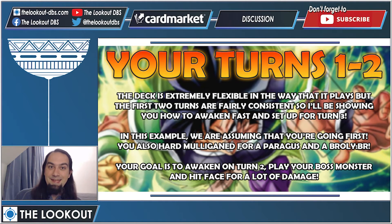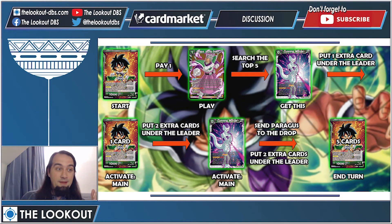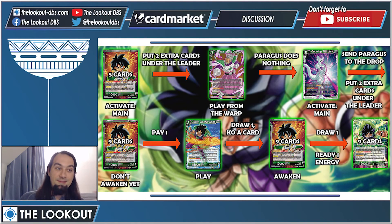Turn one: put an energy, pay one, play Paragus — search top five for an extra card, grab Cunning Murder if it isn't in your starting hand. Paragus puts one extra card under the leader — mark it. Then Activate Main: put two extra cards under your leader, now you have three. Then Activate Main Cunning Murder: send Paragus to drop, look at top seven, put two more under the leader. You end turn one with five extra cards beneath your leader.